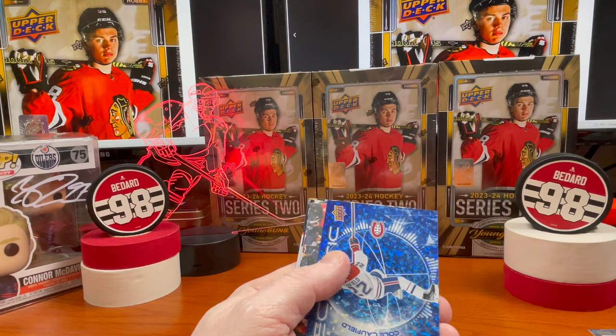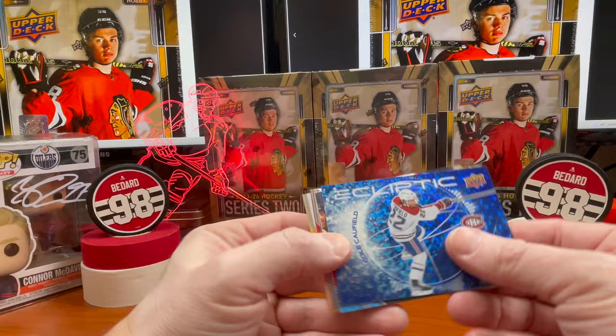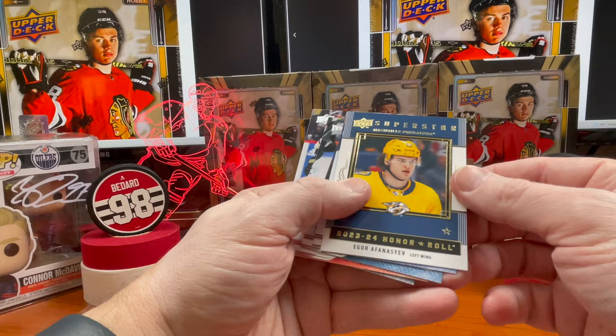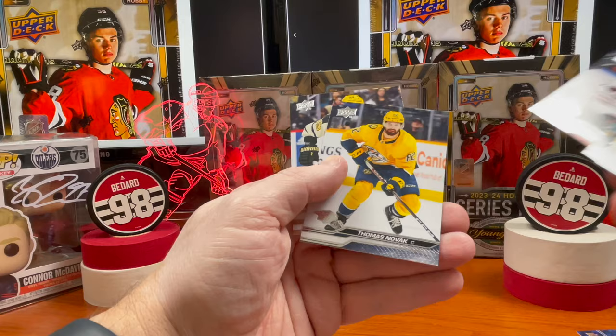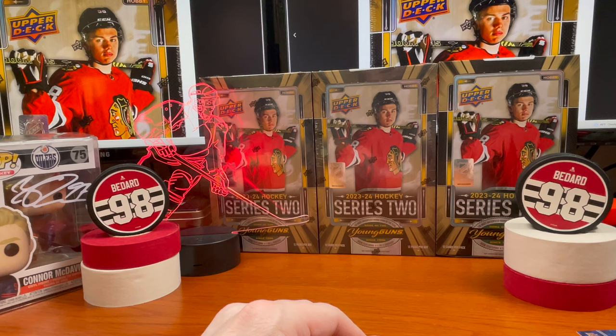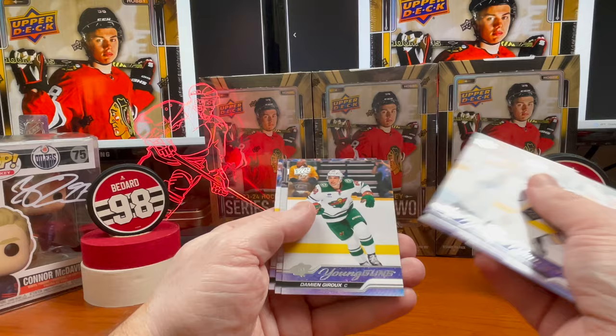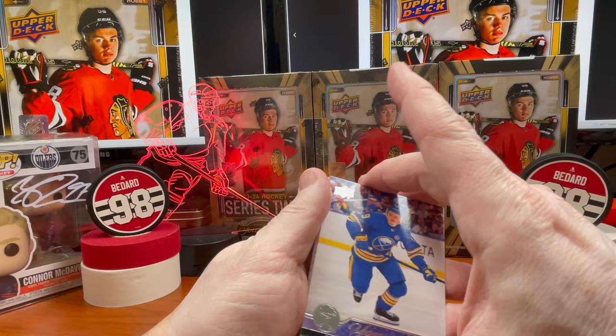Sergachev. There is an Ecliptic of Cole Caufield. Matthew Tkachuk on your UD Canvas. Igor Afanasyev On a Roll. And leave it to base. I hope you guys are having better luck than I am hunting for Bedard. If you did like the content, please leave a like, subscribe, thumbs up, leave some comments down below — let me know what your experiences are like. Quick recap: out of the Young Guns you have Ryan Shea, Hunter Shepard, Damon Severson, Tristan Luneau, and Zach Benson was the best Young Guns here — and Max Sasson-Gunnarsson. Anyway guys, hope you enjoyed the video. Thanks again for watching, and we'll see you on the next one — subscribe!